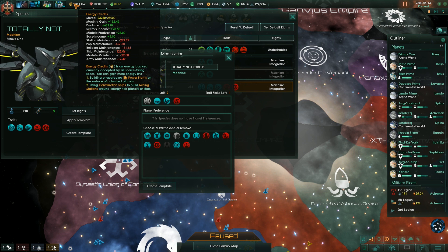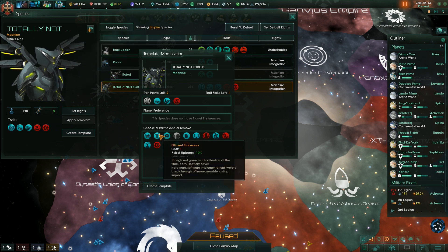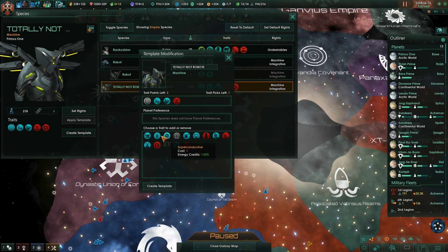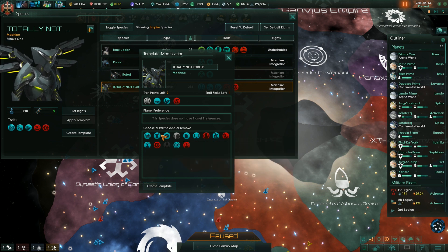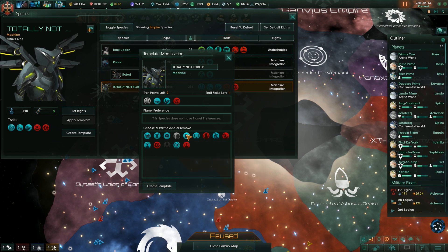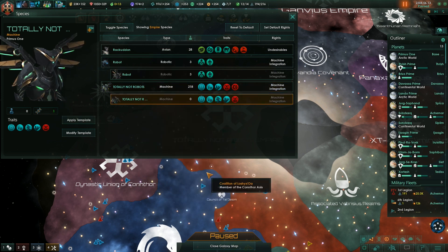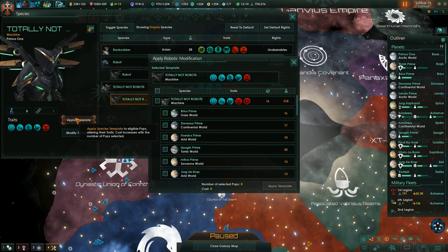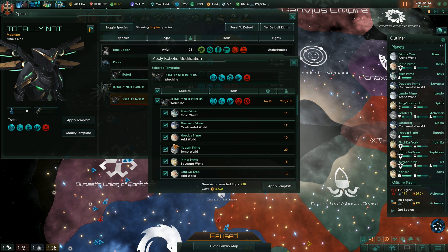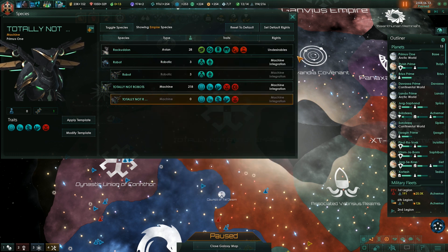Maybe. What else? Plus 10% minerals. I think it should be either plus 10% minerals or minus 25% consumer goods cost. Let's go for it. So how much will it cost us now? Probably a lot. Apply template — what if we want to apply it to all our population? 26,000 engineering research. That is a lot of research.